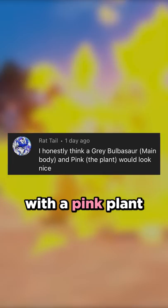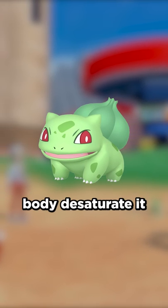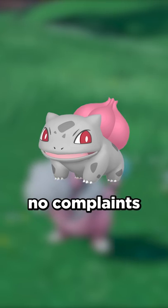Gray body Bulbasaur with a pink plant. This sounds like it could look pretty sweet, so let's take Bulbasaur's body, desaturate it all the way to gray, and make the plant pink. I think this looks pretty solid, and I have no complaints about this one.